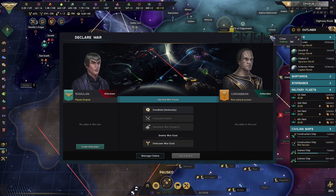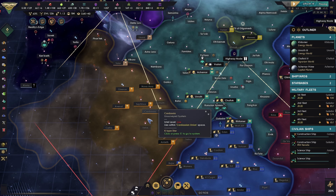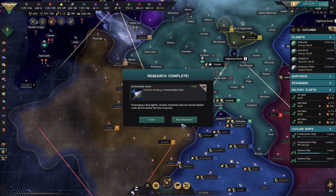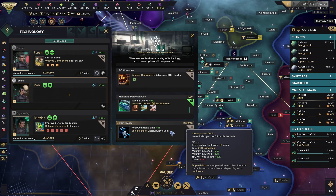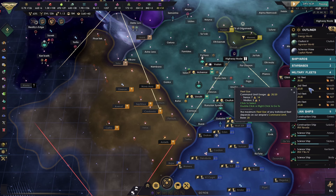We declare war on you. All fleets — bunch of starbase repair, then we might actually do a bit of a skirmish. Commercial pacts. Increase governor cap. Great tactics — it's a unique one. Daggers talk — that costs us.